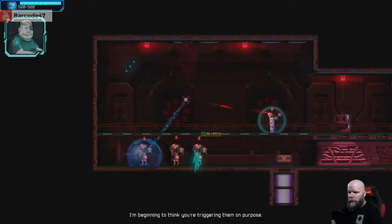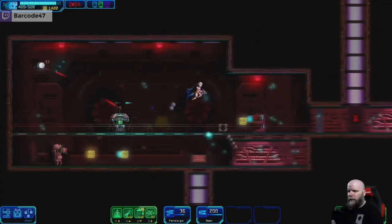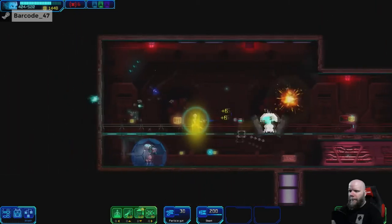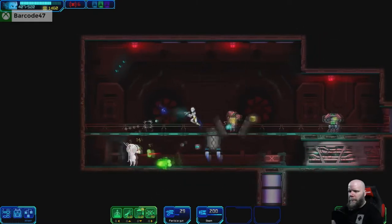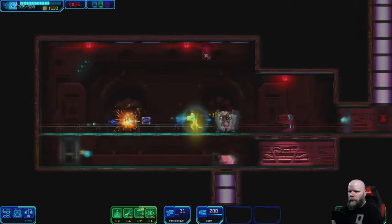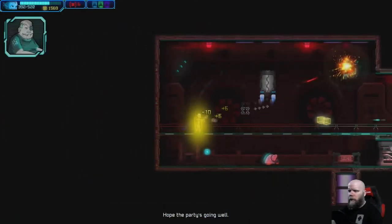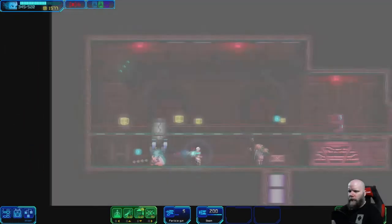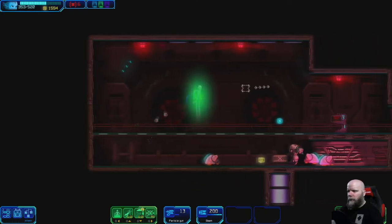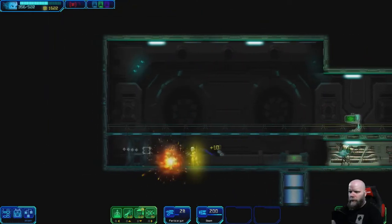I'm beginning to think you're triggering them on purpose. Can't — oh there we go. That was the other pressure one — let's get out of here. The party's going really well. He has a shield in front; I gotta kill them from behind. Get some ammunition and get heals. There we go, easy enough.